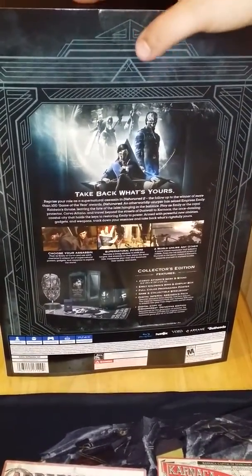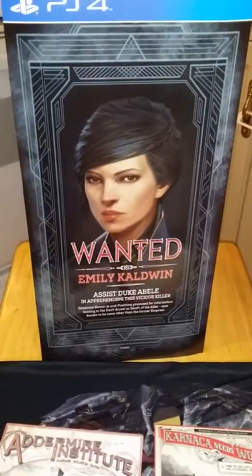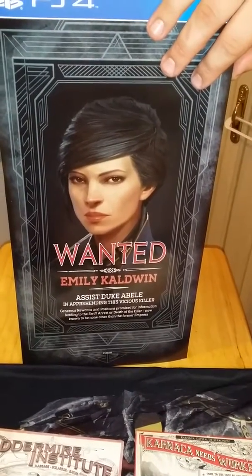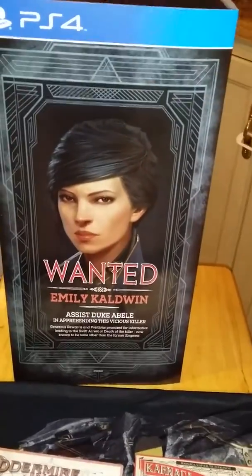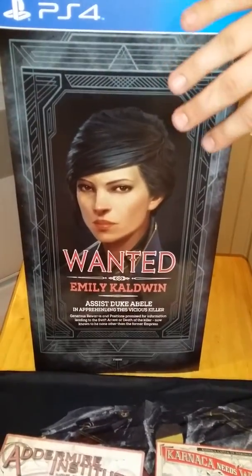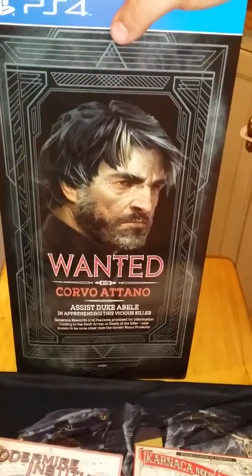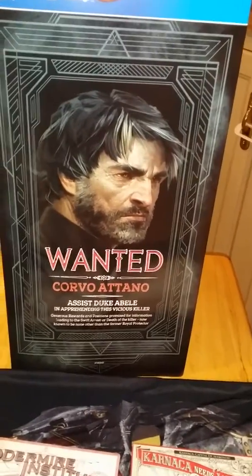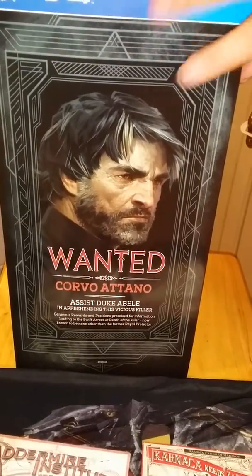Before I get to the unboxing, I wanted to show you a little bit about the box. It's actually really cool — I like the artwork. We have Emily Caldwell right here, who is the daughter of the queen that was assassinated in the beginning of the first game. This is who you were trying to rescue as Corvo Attano, and he was blamed. That's the basic overall story of Dishonored — trying to fix your name.